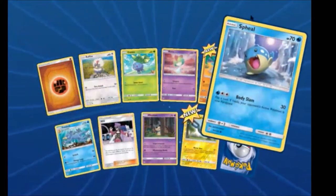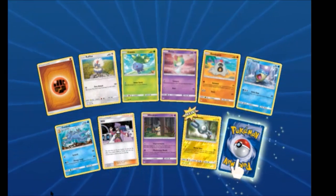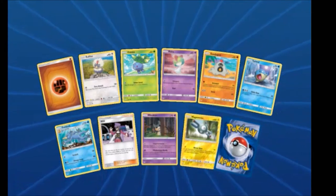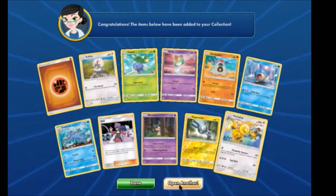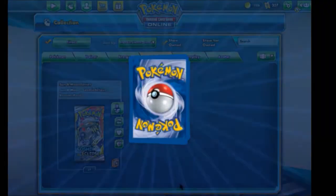Oh, there's a new one — Phantump. We also have a Will, a Reverse Magnemite, and a Heliolisk. I like the artwork on that one. Yeah, it is pretty good.